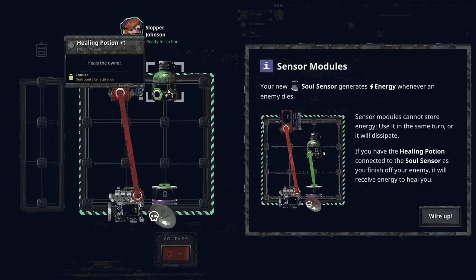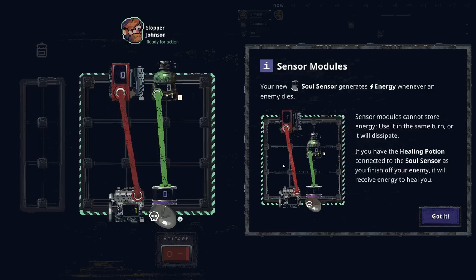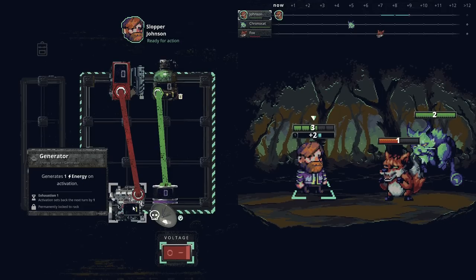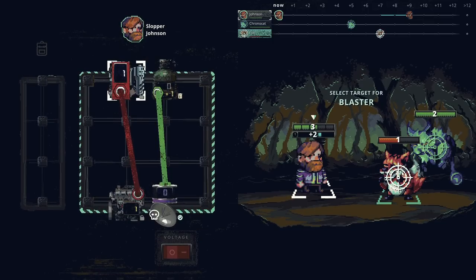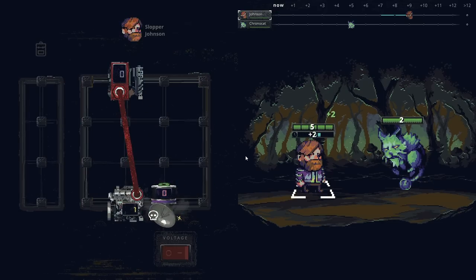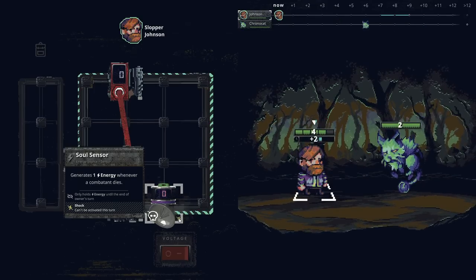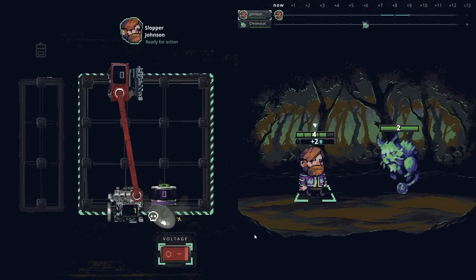Oh, I see — I didn't see the green port up at the top. It was really tough to see that green port. So now we might as well fire it off and get a kill. We do get an energy, which then lets us heal up. And then it just gets destroyed. Shock just means it cannot be activated this turn — understood.